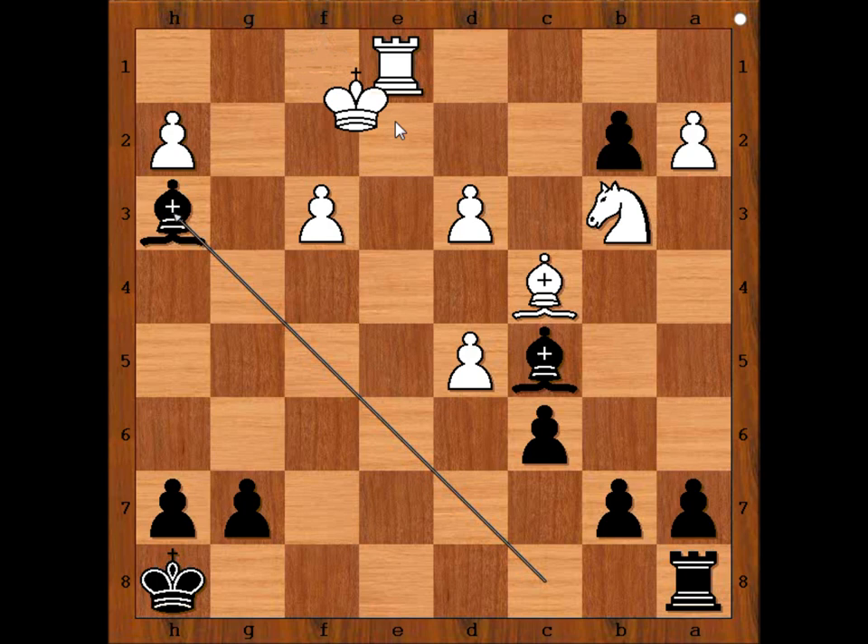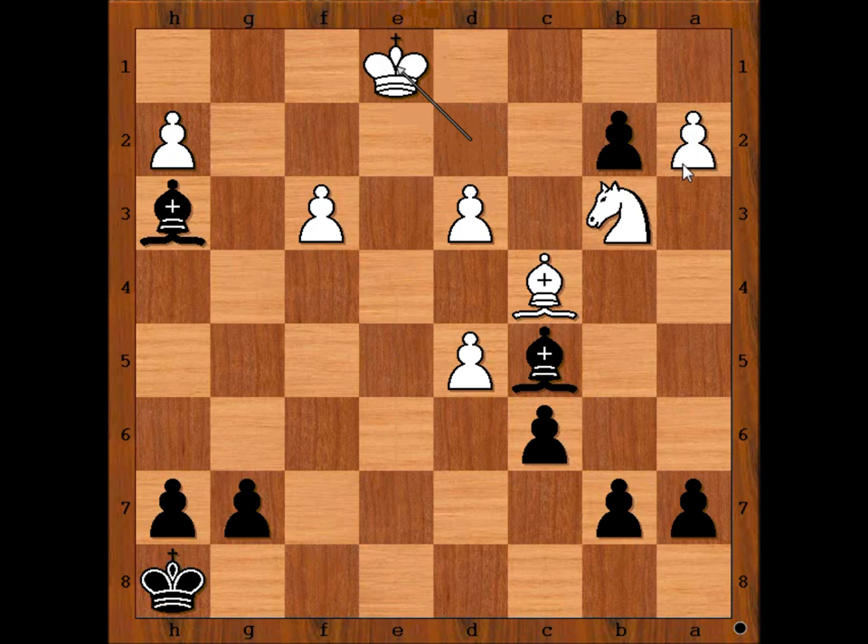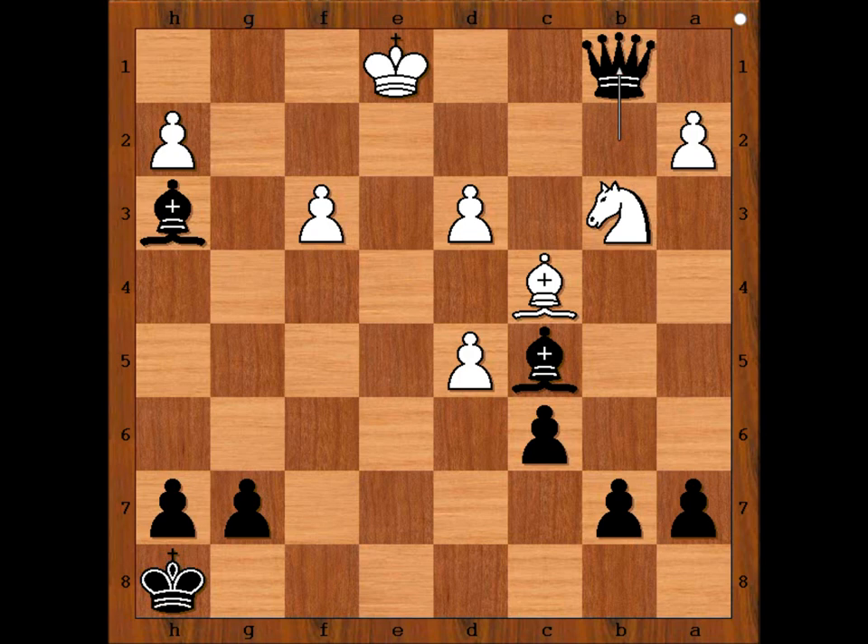King to e2, rook to e8 check, and after king to d2, rook takes rook, and after king takes rook, pawn is promoted to queen. And we can stop here and go back to this critical position when white failed to play the best move.